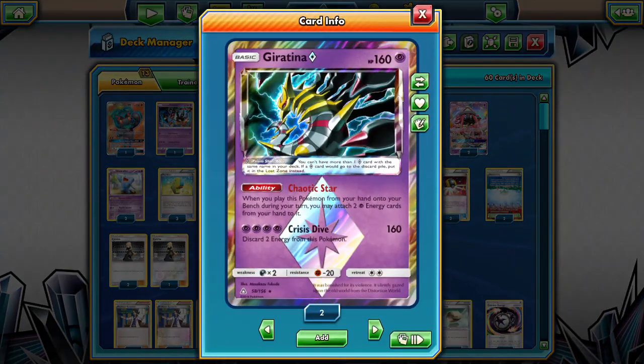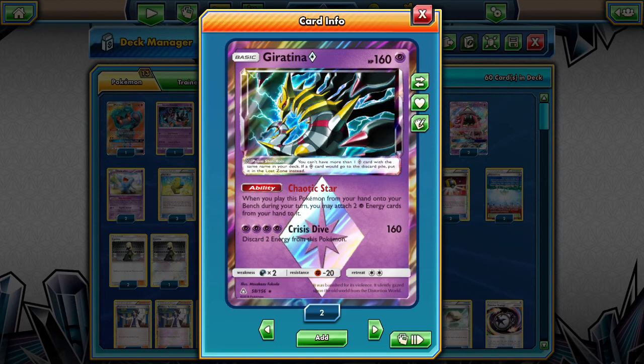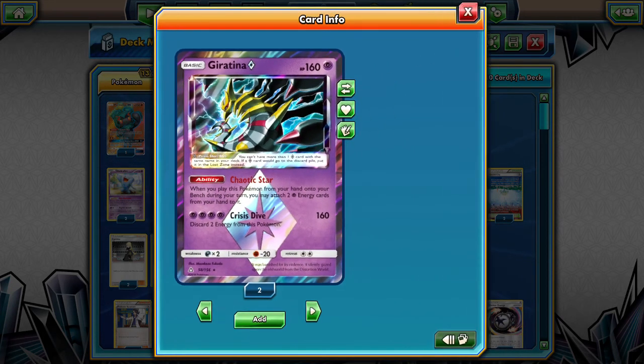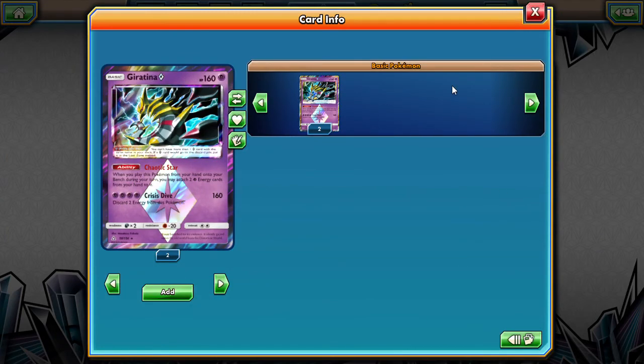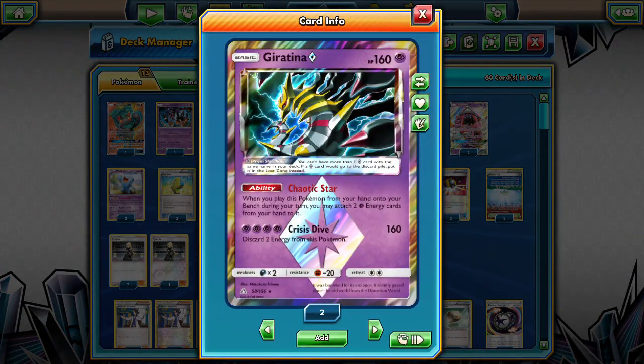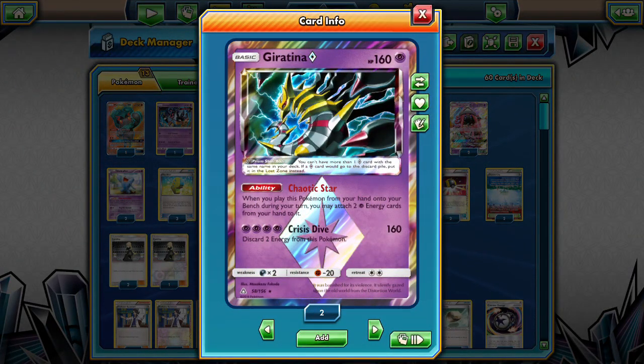We are playing Giratina Prism Star. If we're scared of the Greninja matchup, we could probably switch this out for the other Giratina. We are playing this for its Chaotic Star ability. We have that and a Ninja Boy in here. So if we have two Psychic Energies and don't have a way of getting rid of them easily, we want to get them on the field.